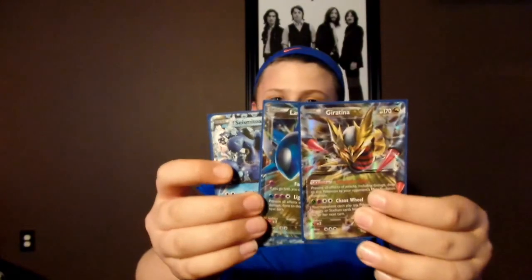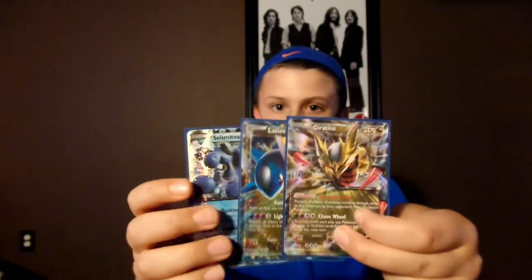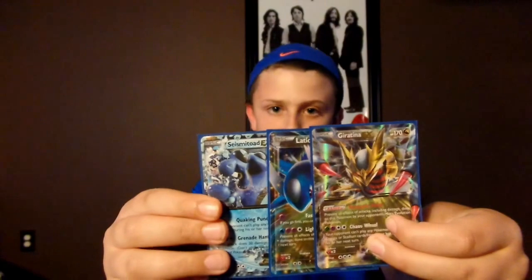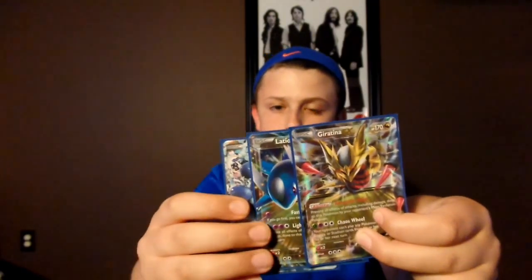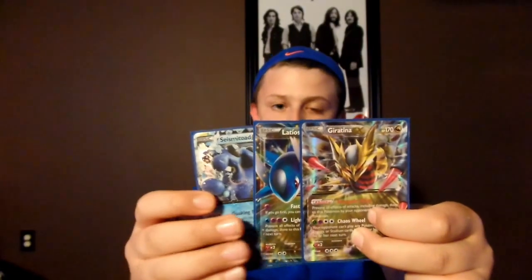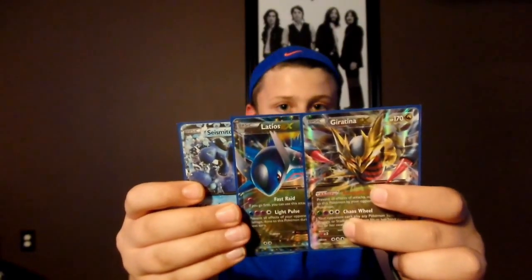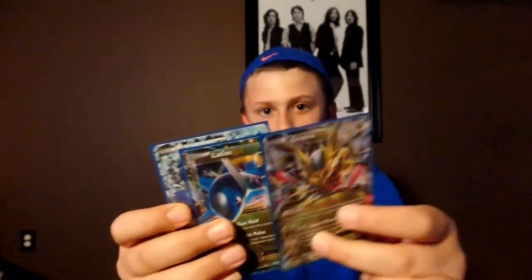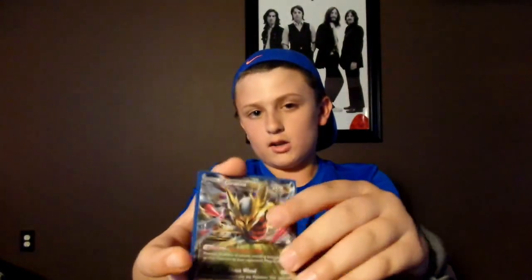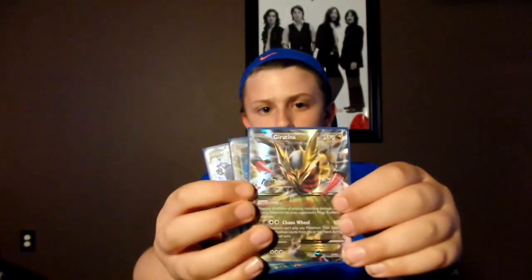Next we have three cards that go together: Seismitoad EX, Latios EX, and Giratina EX. I ran a deck with these, using Seismitoad's Quaking Punch to do 30 damage and shut off all items from my opponent's hand. I would try to power up Latios on the first turn with Fast Raid, and then set up Giratina EX for Chaos Wheel — 100 damage that shuts off my opponent's stadium cards, special energy, and tool cards.